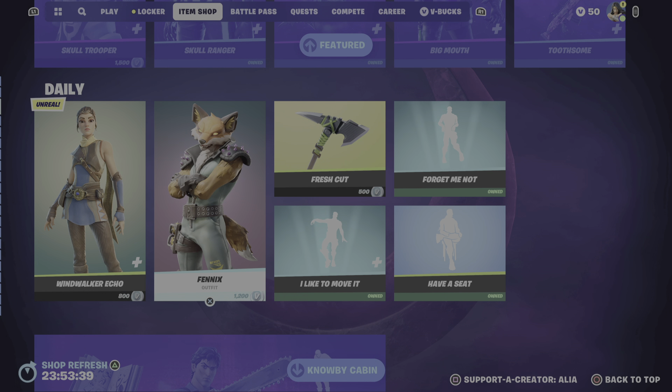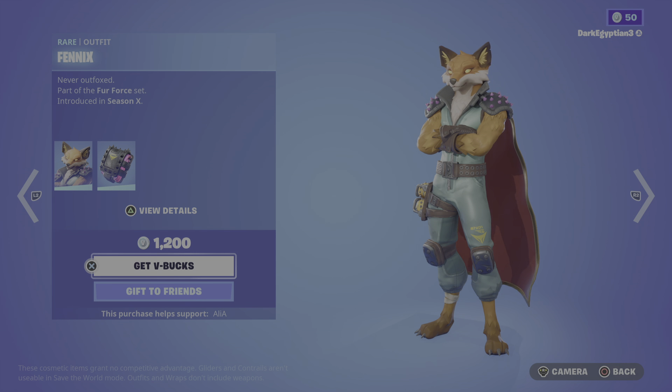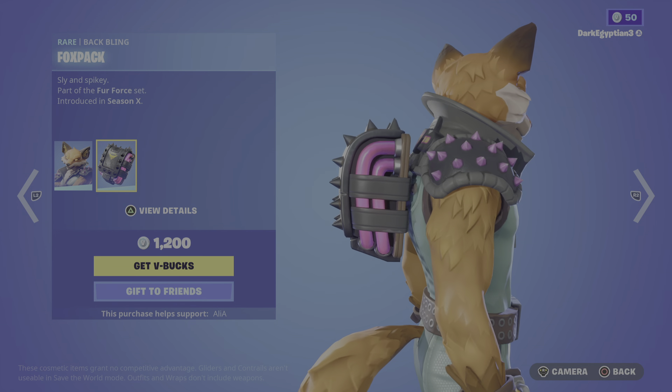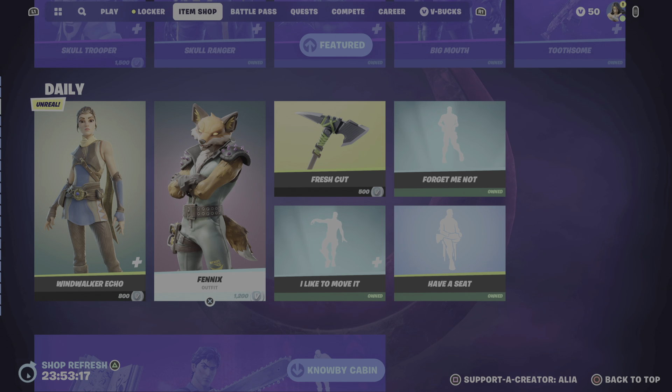Moving on to the return of Fenix — if you remember, you would have been given the alternate version of this skin if you were part of the crew. Anyway, we have the OG Fenix: 'Never outfoxed.' Part of the Fur Force set, first introduced in OG Season X. Moving on to the back bling, we have the Fox Pack: 'Sly and spiky.'